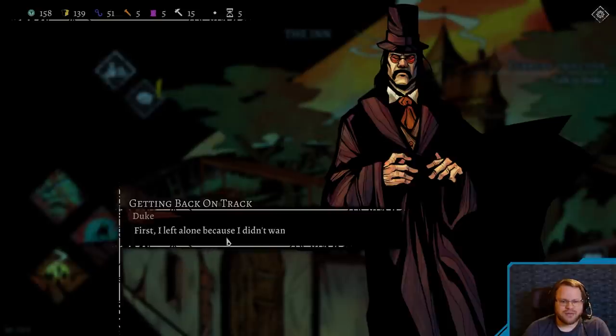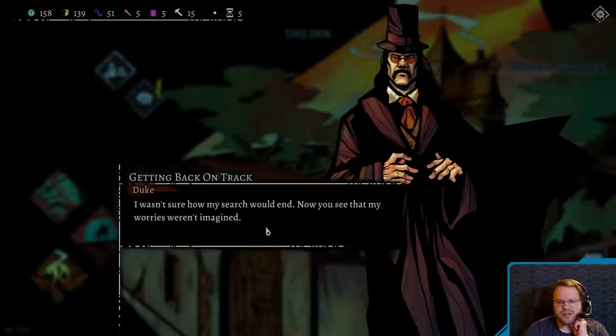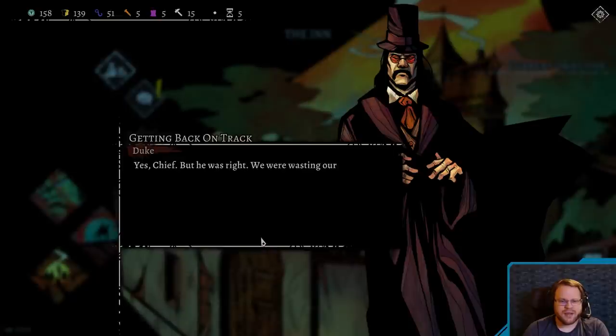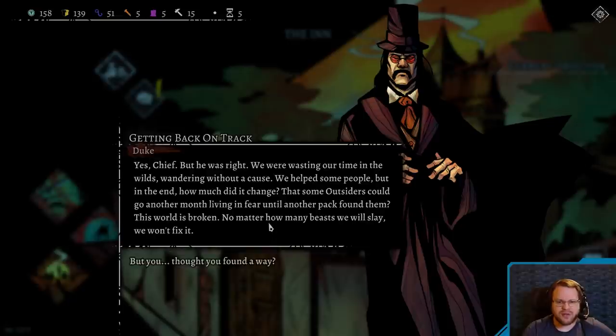Tell me. First, I left alone because I didn't want you to follow me. About as much, but why? Am I here? Who's Ruth? How much did you decide not to share with us? I wasn't sure how my search would end, now that you see my worries weren't imagined. Although I was expecting more material threats. What do you mean? Does this have anything to do with your old friend Wright? Yes. Yes, Chief, but he was right. We were wasting our time in the wilds, wandering without a cause. We helped some people, but in the end, how much did it change?